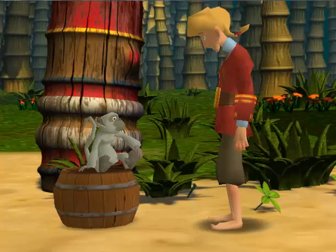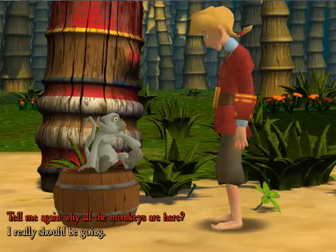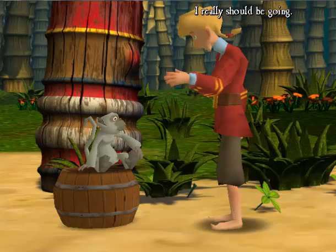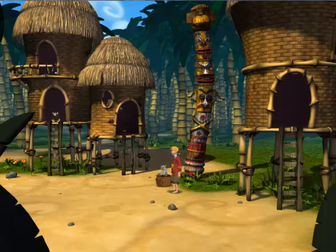Hello again, Monkey Prince. Greetings, unenlightened one. There are buttons and levers and stuff in the giant monkey head. Very interesting. Um... I really should be going. I wish you luck and health on your journey. He doesn't care. Well, there's a few other things I want to do. It seems like we're kind of at a dead end here, but let's see what else we can do around here.